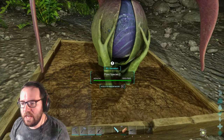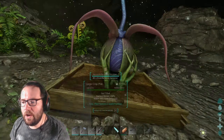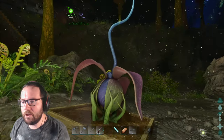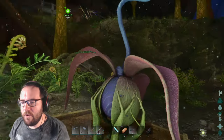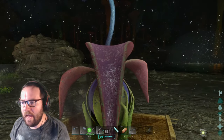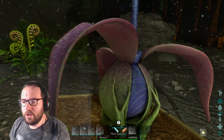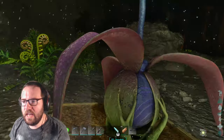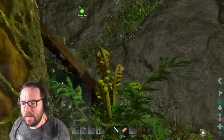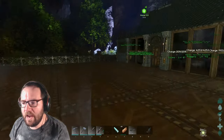I also got this plant species X but it's only giving me the option to demolish it. I do not know how this works — I can't access the inventory, it just wants me to demolish it. If you guys could let me know what to do with it, leave a comment down below. We need its fruit to tame a Yi Ling at some point.